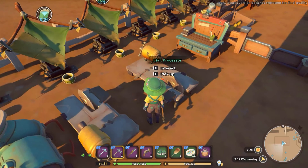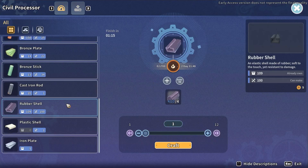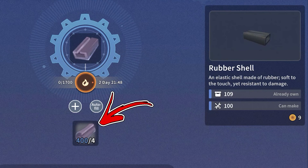In order to obtain it, you have to interact with a processor where you will find its recipe that will require four rubber.